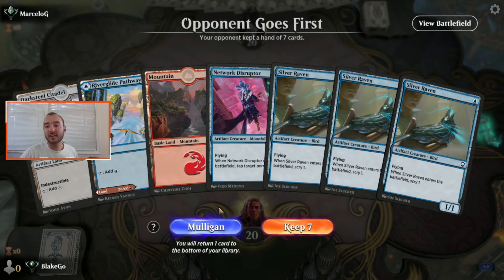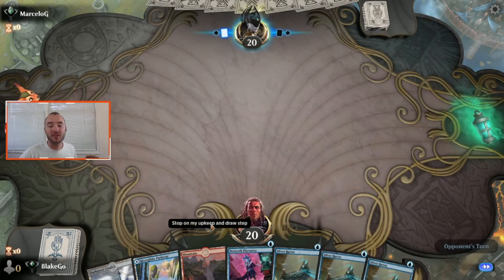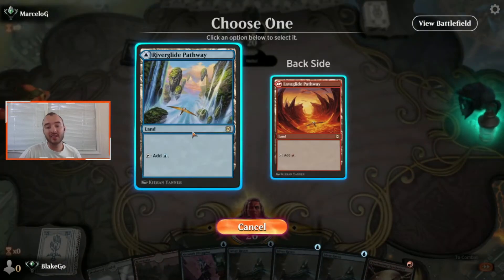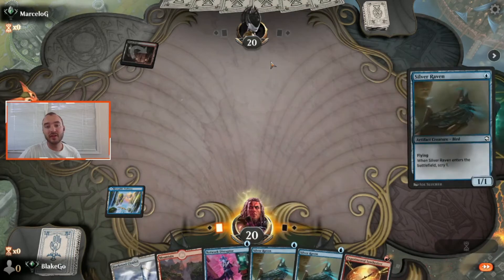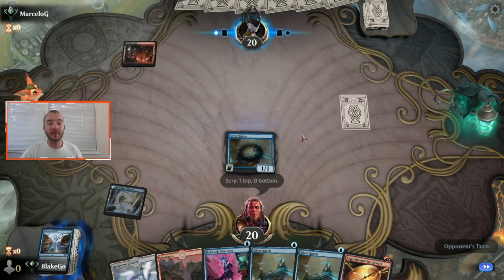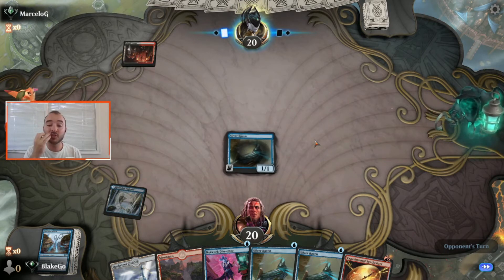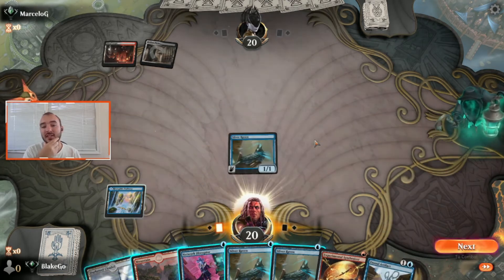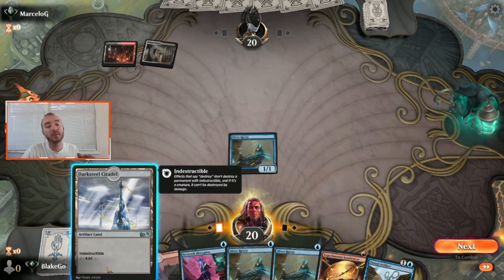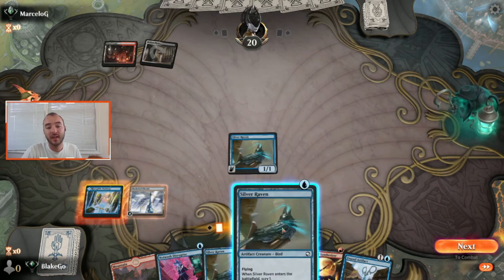A great start so far with two wins. We've got several ravens that can fix us and we've got all our colors — this might not be the best hand but it's worth keeping, especially having all our colors plus getting that Citadel early is great. Let's start off with blue and get our raven. Oh, I always love getting started off with a nice Ensoul Artifact! This is going to work out if our raven doesn't get removed here.